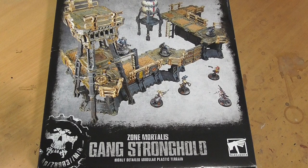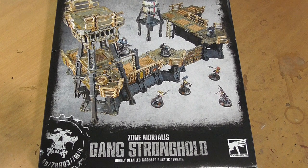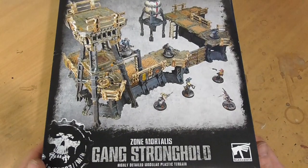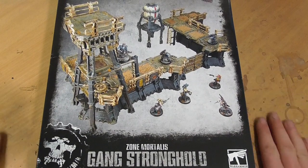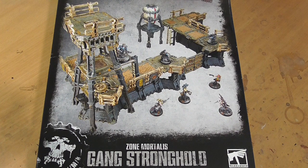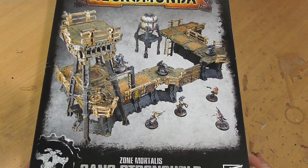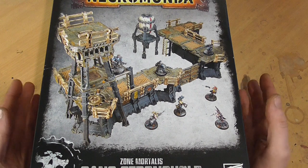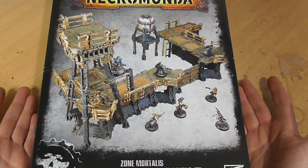Welcome, all you underhive dwelling scum — there's an opening for you! Today I'm unboxing the Necromunda Gang Stronghold box. It's a nice box, it's a very girthy box. You can see my mucky worktop in the background — this thing only just about fits on my camera unless I hold it from the ceiling. It's a big old box, not going to lie.